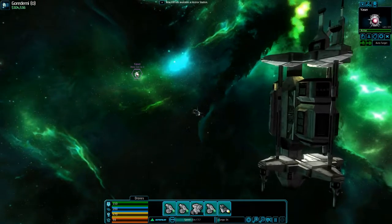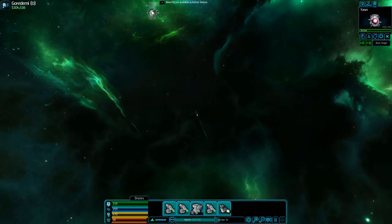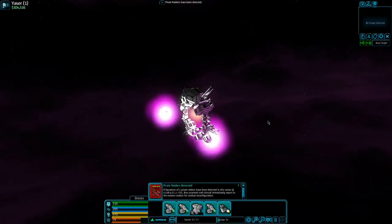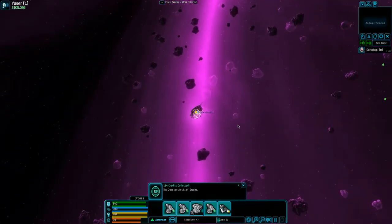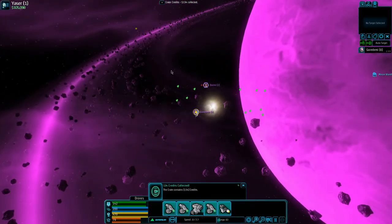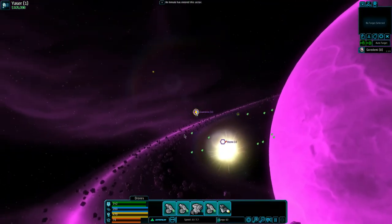We're heading back into the other system to take out the pirates floating around there. I'll meet you on the other side. Bam — there might be pirates here so we'll take care of them. No challenge, no contest. A plastic strand — that's cool. Pirates! See how everything just starts all over again here.